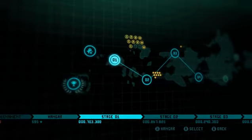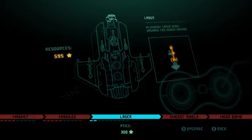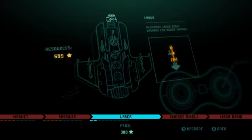As you guys can see, I have upgraded the ship a lot. A point to be noted: laser, energy shield, and mega bombs — these three have to be refueled before the start of any level. For every single charge of laser, you have to spend some of the stars you've collected. You cannot regenerate them during the game, but at times when you break a crate, you can get a laser upgrade, a shield upgrade, or a mega bomb upgrade.